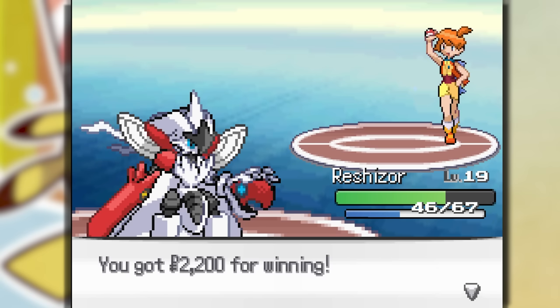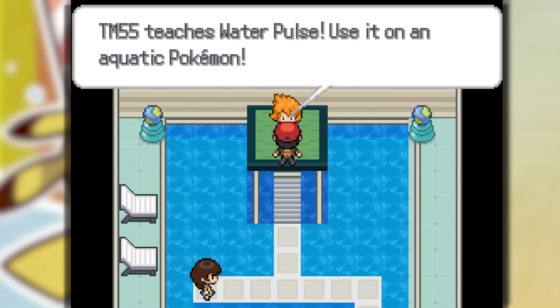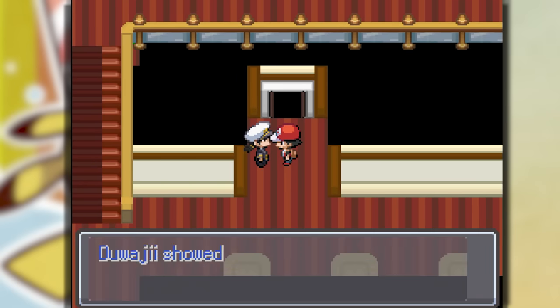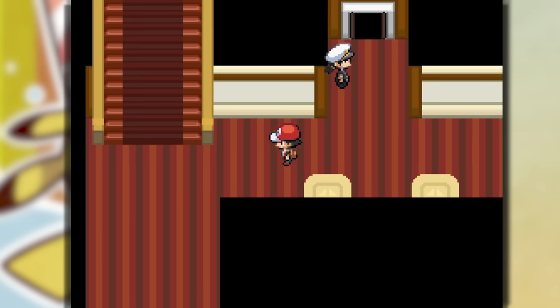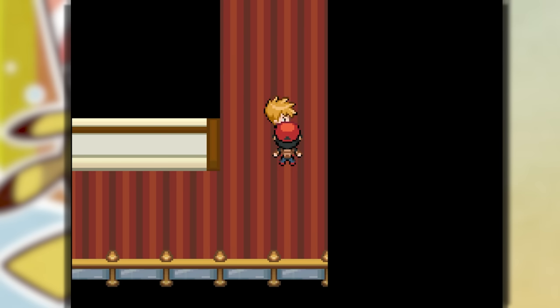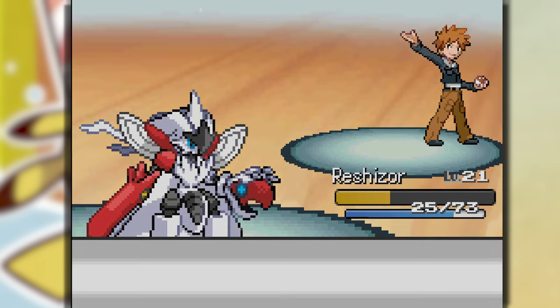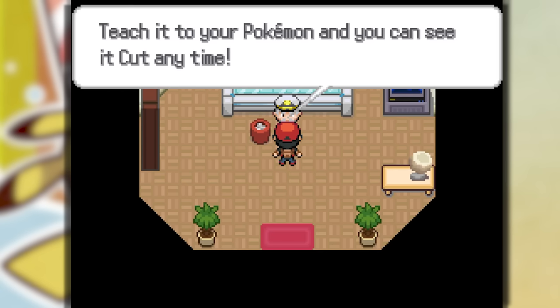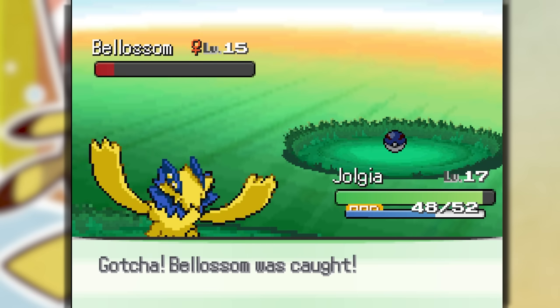Legendary Pokemon are pretty strong. We get Water Pulse — that's pretty good. Here we make it to Vermillion City and get on the boat that guy wanted us to get on. Blue is there but we beat him with ease. The real reason we came here is because the captain gives us Cut, which allows us to take on the next gym. But before then, we got to get some more Pokemon — that took like 50 balls.